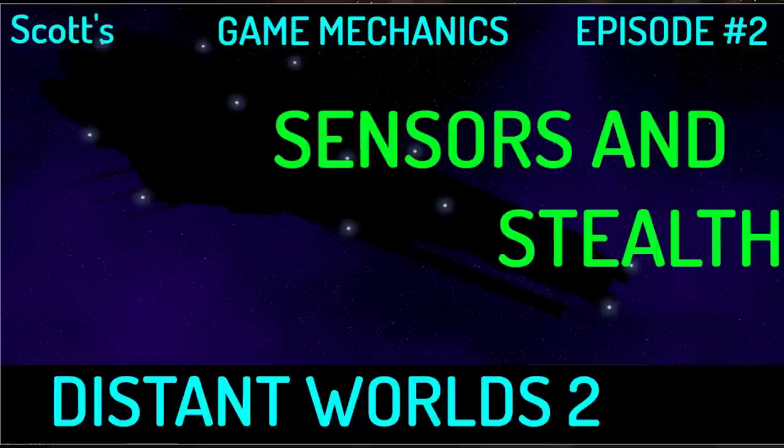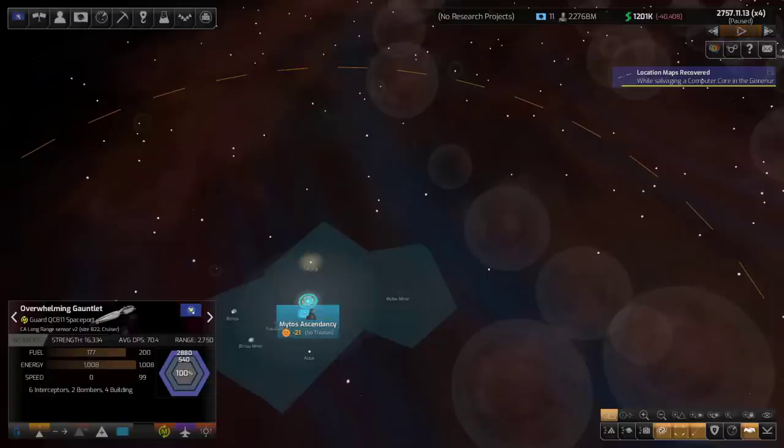Welcome to episode two of my game mechanics series for Distant Worlds 2. Today we're going to be talking about scanners, sensors, jammers, and stealth. I'm going to spend most of my time on scanners and sensors, and I'm going to do a quick stealth demo.